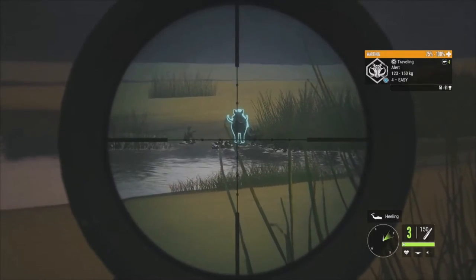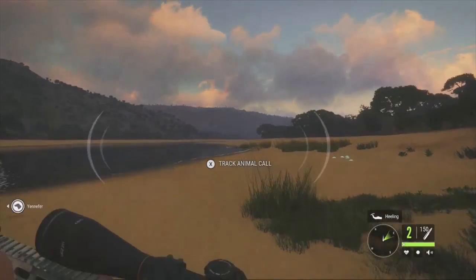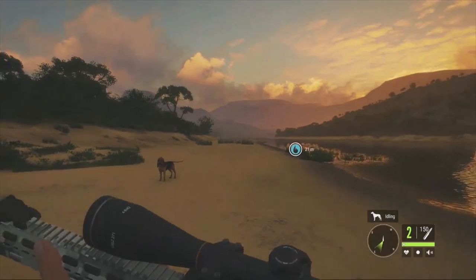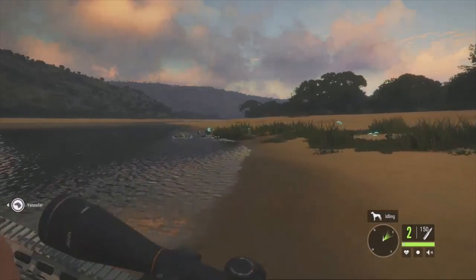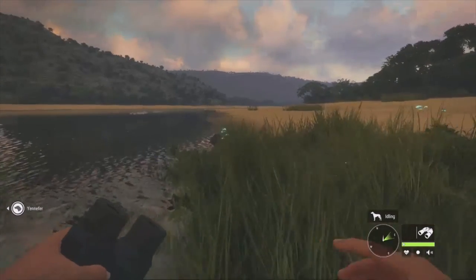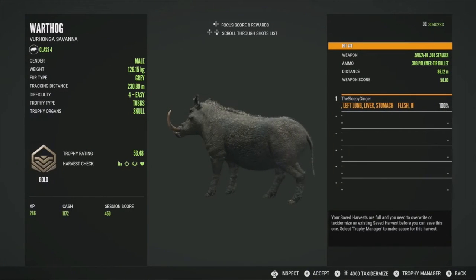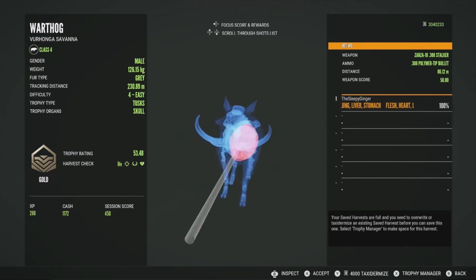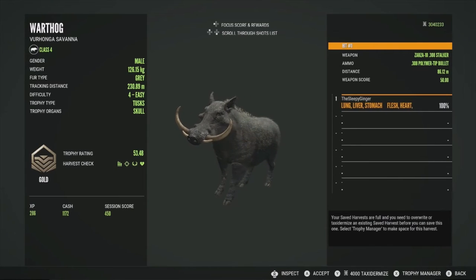Here's the big level 4 — 51 to 61 for his estimates, so he has diamond potential. Taking the shot — absolutely perfect. This is actually a brand new zone I just found; I'd spooked him earlier while heading to the inlet, spotted him, came back. Sometimes when scouting zones for these guides you miss a few. Picking him up — gold at 53.48, hit in the heart, left lung, liver, and stomach. A big level 4, great for a thumbnail screenshot.